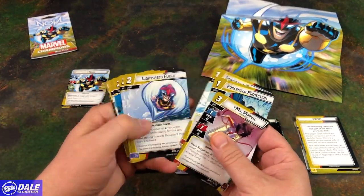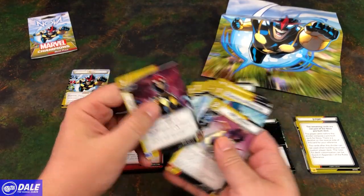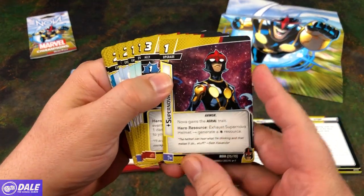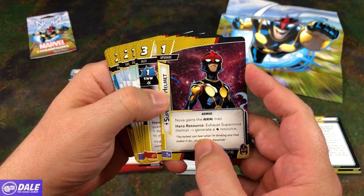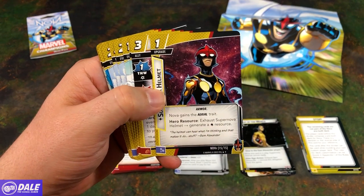His helmet is a 1-cost upgrade. Nova gains the Aerial trait as a Hero resource. Exhaust Supernova Helmet to generate a Wild Resource.